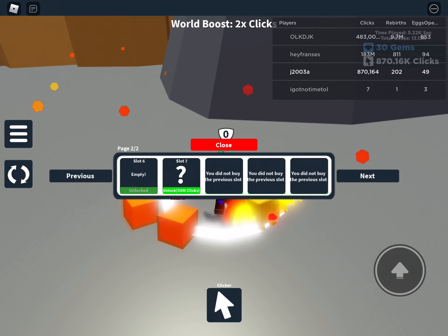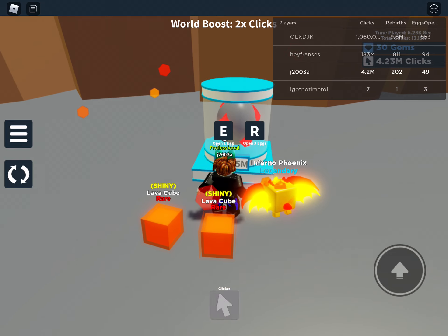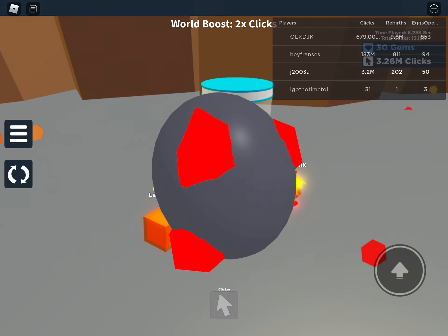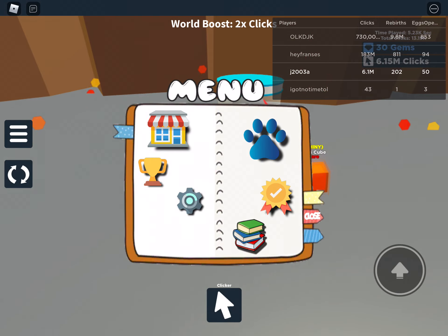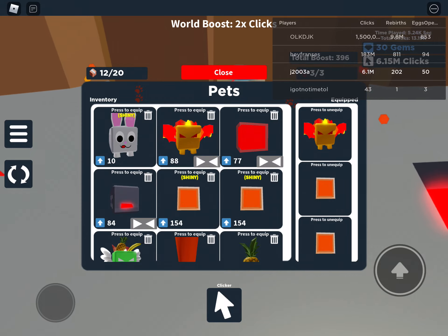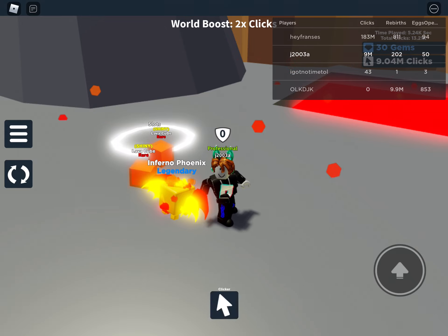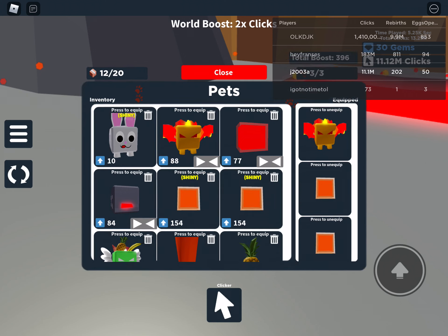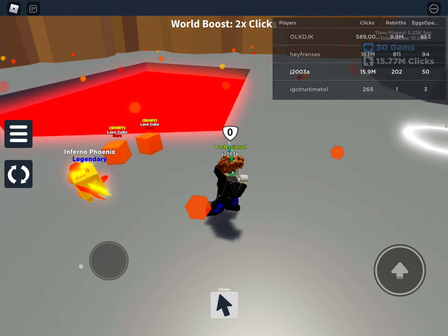Let's buy this — okay, it's empty again. We can get another egg right here. Let's hope we can get... Ooh, magma. I don't think that's as good as what we have. That's a shiny magma lava cube. Wait, is it as good as a phoenix? Actually no, it's not. Phoenix is a little bit better.